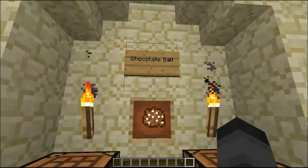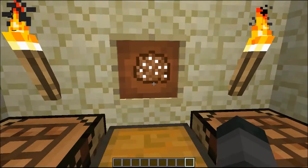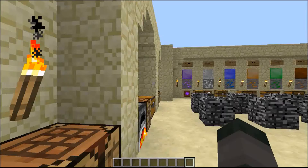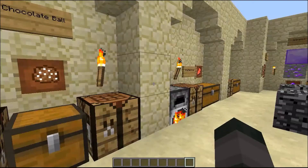This is the chocolate bowl. It looks like this, and you craft it just like this, and then you'll get 12 pieces of chocolate bowls. And it heals two hunger bars, I think, or maybe one.